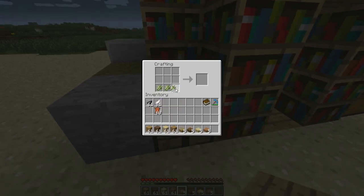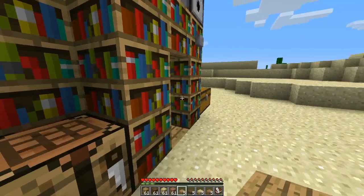Besides the wooden updates, you can make books. You used to make books with just sugarcane paper, but now you have to add leather. You just put three pieces of paper and one leather in your crafting area. And if you add an ink sac and a feather to the book, it gives you a book and quill.